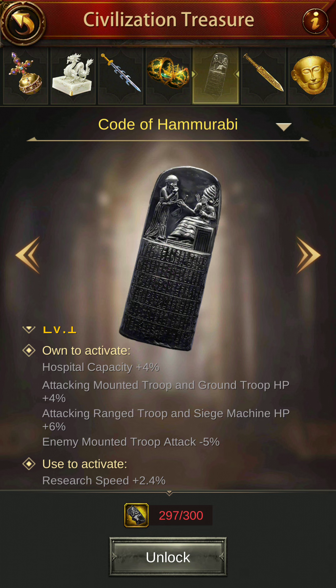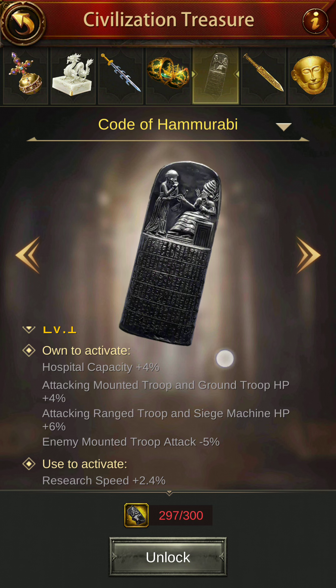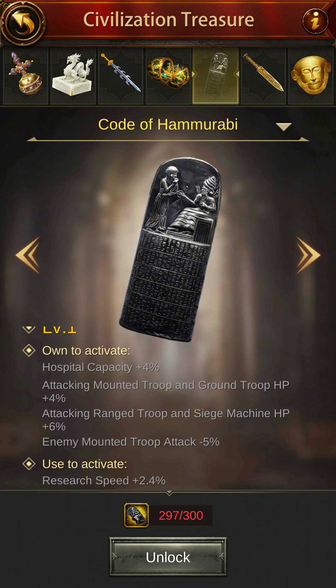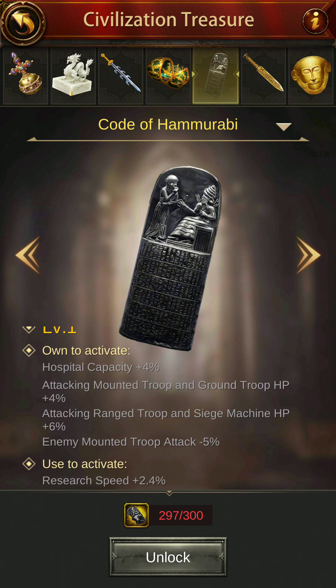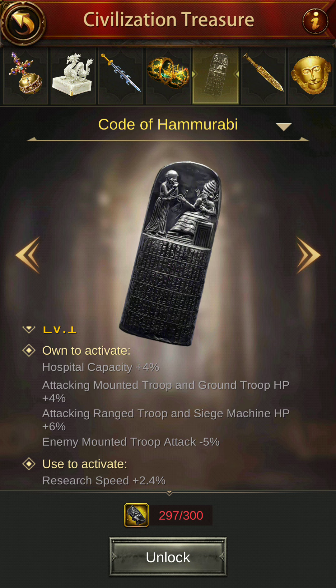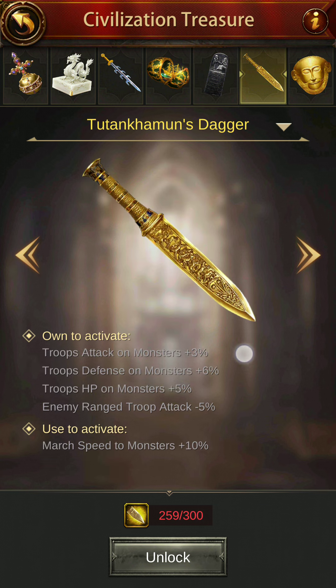Code of Hammurabi — own to activate hospital capacity plus 4%, attacking mounted troops and ground troops HP plus 4%, attacking ranged troop and siege machine HP plus 6%, enemy mounted troop attack minus 5%. Again, this is something related to PvP. And I'm just 3 pieces short for it. Research speed plus 2.4% — I wish I had this. I was planning to do a lot of research on my account. So close.